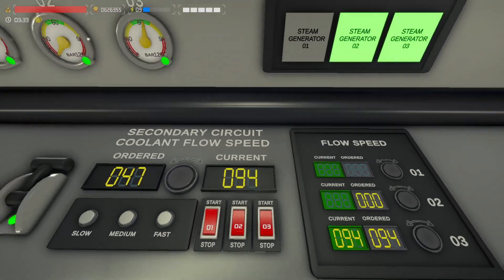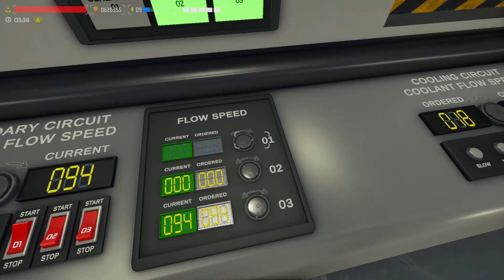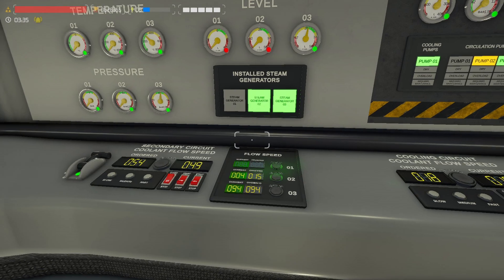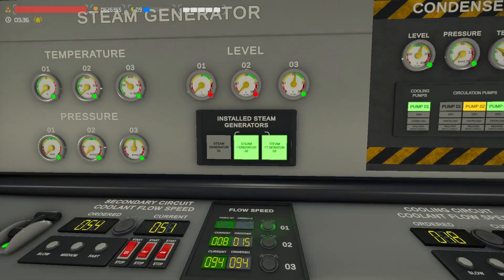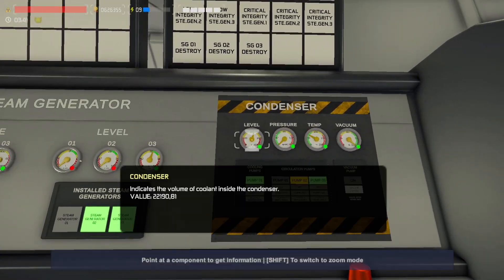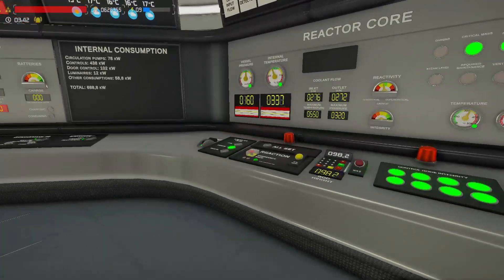Let's turn on this pump as well because we need to increase the level of this steam exchanger. We're going to do that by pumping water into the steam generator. I hope it's not bugged and you can hot-run it. Let's wait a little bit and see what's going to happen.